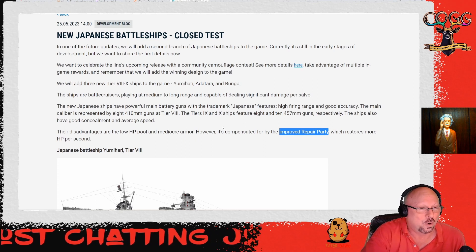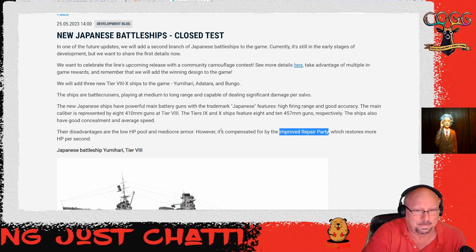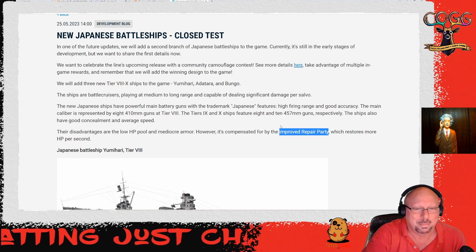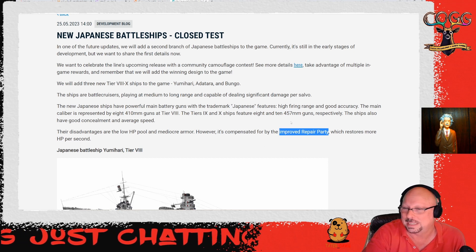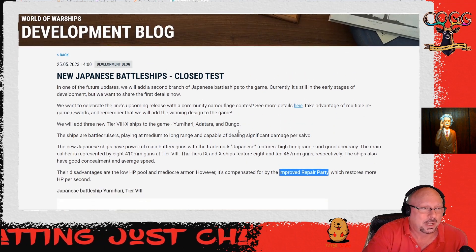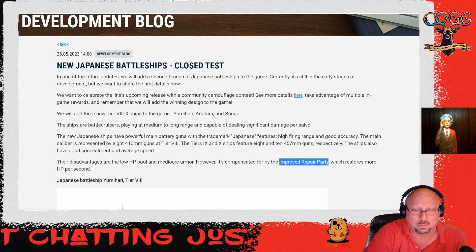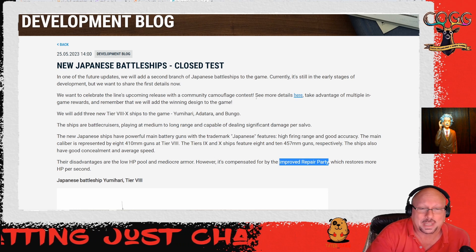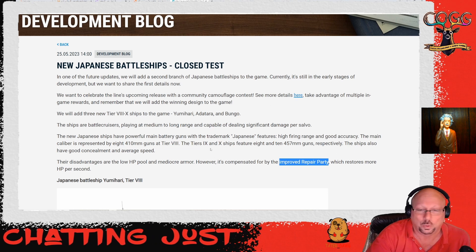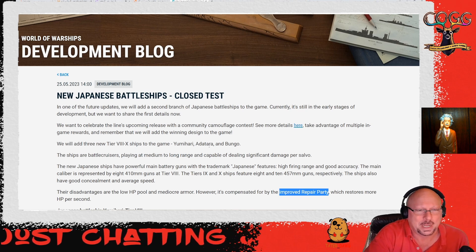My only disappointment is why they don't just make a whole line like they did with the Germans and the British. You've got the ships to do it and you've already got some stuff in place. Maybe they didn't want to mess around and tweak the existing line of ships. In any case, it's interesting - we'll see how it goes. If you want to get into the camo contest, find the link and design that camo - maybe get your design in the game!